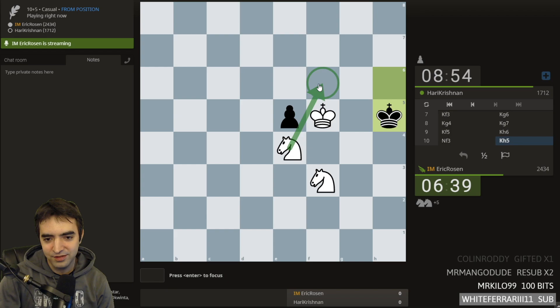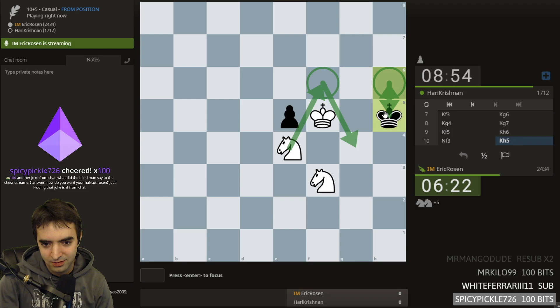Check. I want to move this knight, but I don't want to allow the pawn to move. So if I check here... and check, the king goes back. The king still made it.